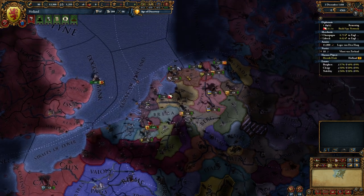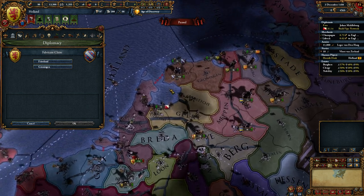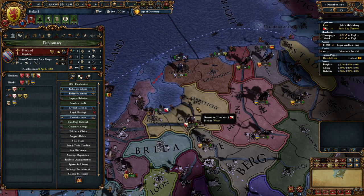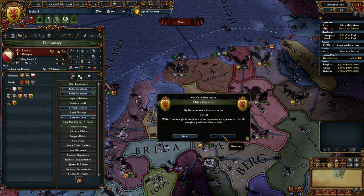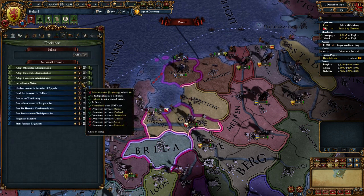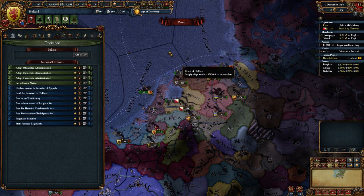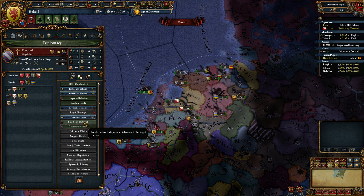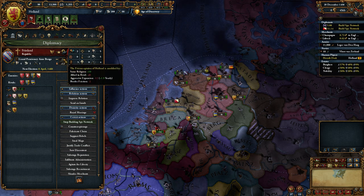We're going to pull that spy back. The only claim I can really take on Friesland - I can take Groningen. So I'm going to take Friesland first, because Friesland is the one that we need. We're also going to take a claim on Utrecht - fabricate on Utrecht itself because that's what we need too. I think we need Galra as well. We need Utrecht, we need Friesland, and we need Breda. It is definitely possible that we get that pretty soon. Let's continue fabricating in Friesland and let's buy network. They haven't rivaled me yet.